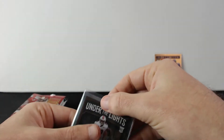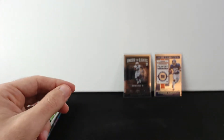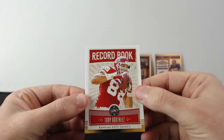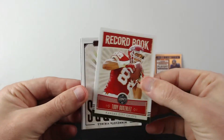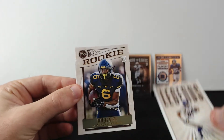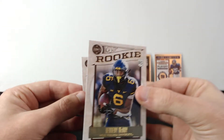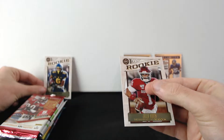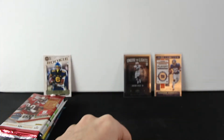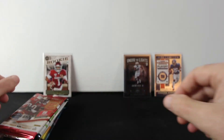All right, and this is what we get — Jonathan Taylor. Actually a nice pull. By the way, this is the first time I'm opening the Boombox Football, so it's pretty exciting. Then we have Tony Gonzalez, Randy Moss rookie, Kenny McCoy, and Jalen Hurts. Jalen Hurts — super nice.